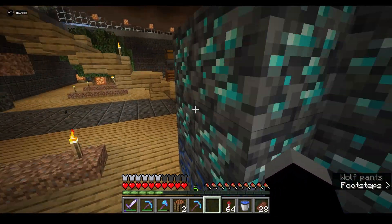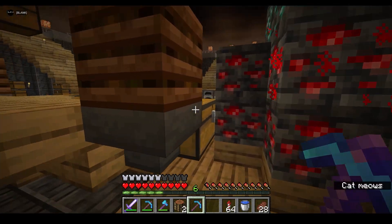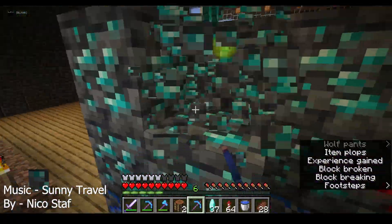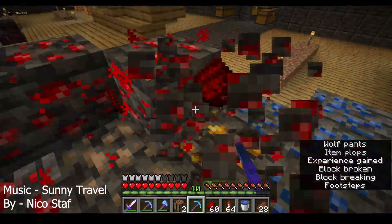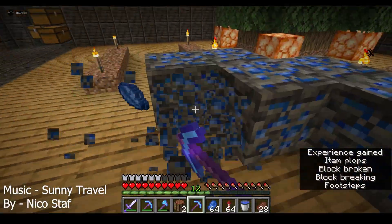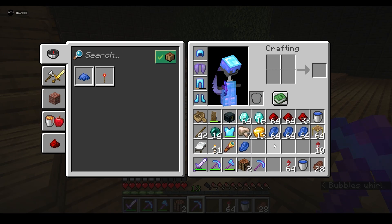We have four gold and somewhere in here three iron. So we have a fortune pickaxe and let's see what we get. As we can see, we actually got a lot — over a stack of diamonds, two and a half stacks of redstone, seven iron, 13 gold, and just over three stacks of lapis.